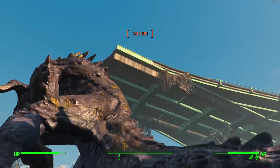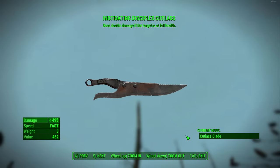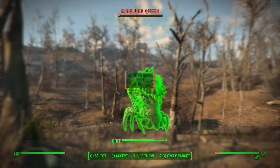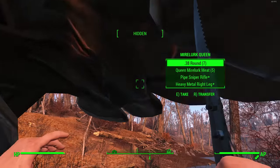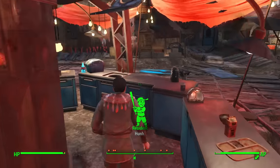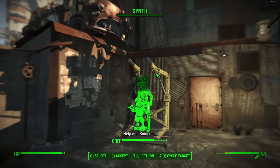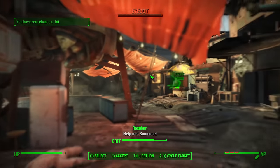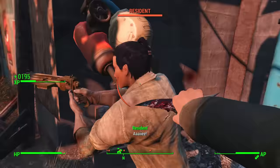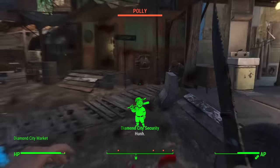The next weapon one-ups the Throat Slicer: the Instigating Disciples Blade. It's essentially the same weapon but with the Instigating legendary prefix instead of bleed damage. Instigating means when an enemy's health is full you deal double damage — paired with Blitz, Ninja, and all the damage-boosting perks, you will one-shot any enemy in the game, even a Mirelurk Queen with double health. It also has great VATS efficiency, letting you clear an entire room with one usage while sneaking.